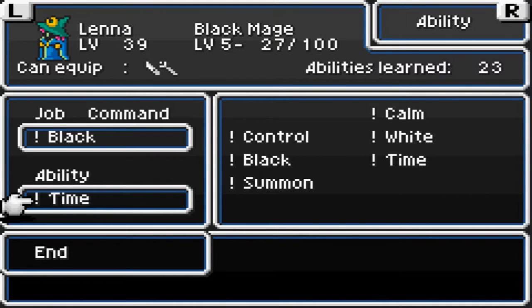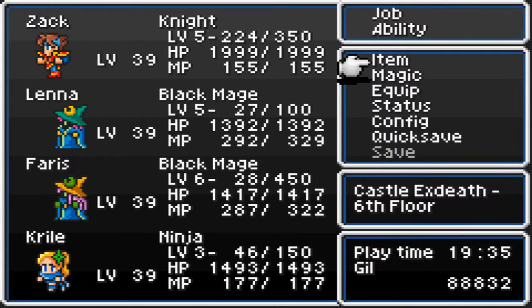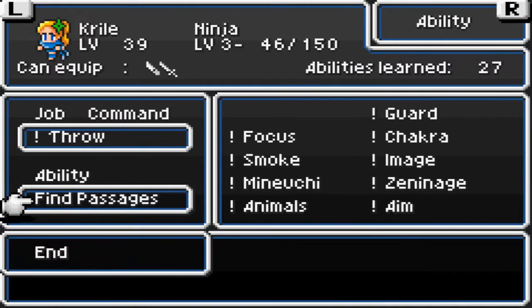Have Farrah on black and white for right now. Lena's on black and time magic — she's up to level 6 time mage, so I swapped her over to black mage. Krillie worked on Ranger for a bit, picked up a couple levels there, put her over on Ninja for right now. Bart's still rolling as a knight. Also I gave Krillie the Find Passages ability because there's a lot of hidden passages throughout the castle here.